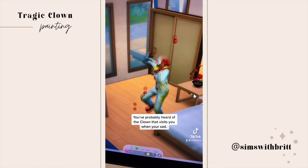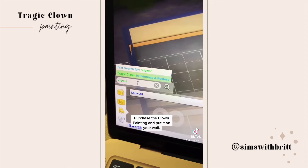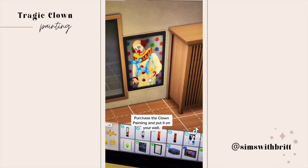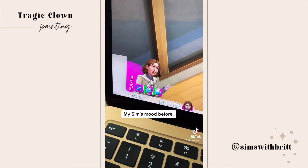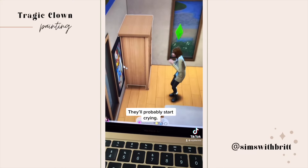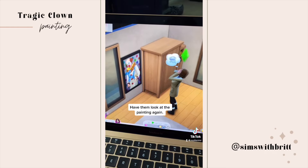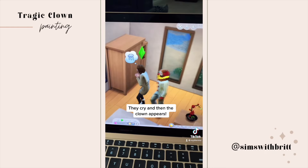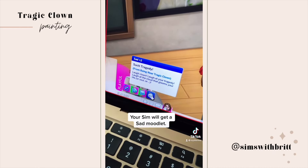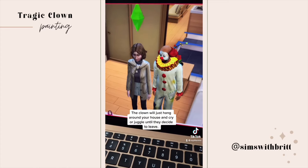Did you know part 17: if you've been around The Sims for a while, you've probably heard of the tragic clown that visits when you're sad. But did you know you can have him appear by simply looking at a painting? In build mode, you can purchase the tragic clown painting and put it on your wall. Have your Sim look at it — they'll start crying and a message pops up about the lore. Look at it a second time and the clown actually appears. Your Sim gets a sad moodlet and the clown just hangs around your house and cries until he decides to leave.